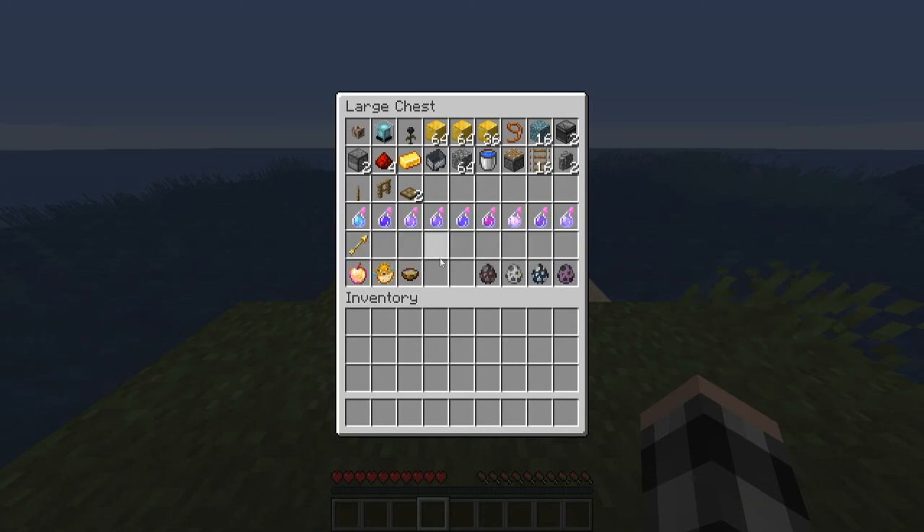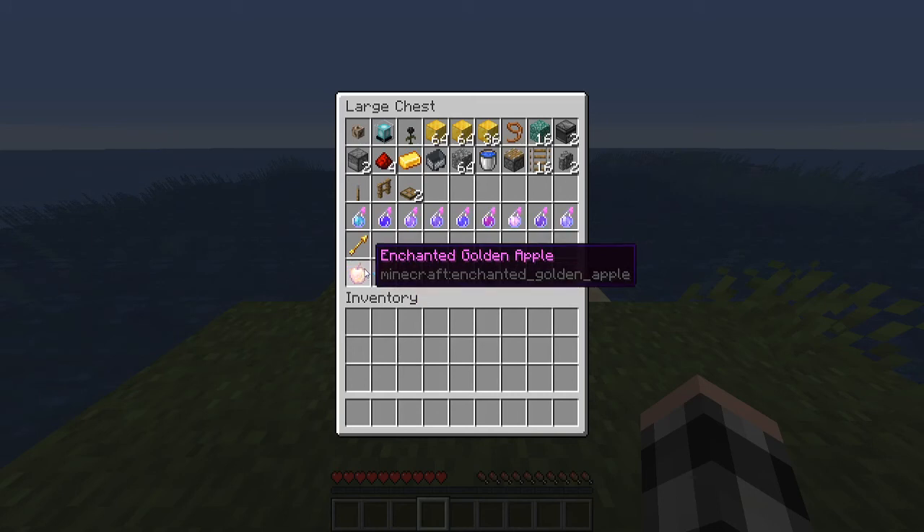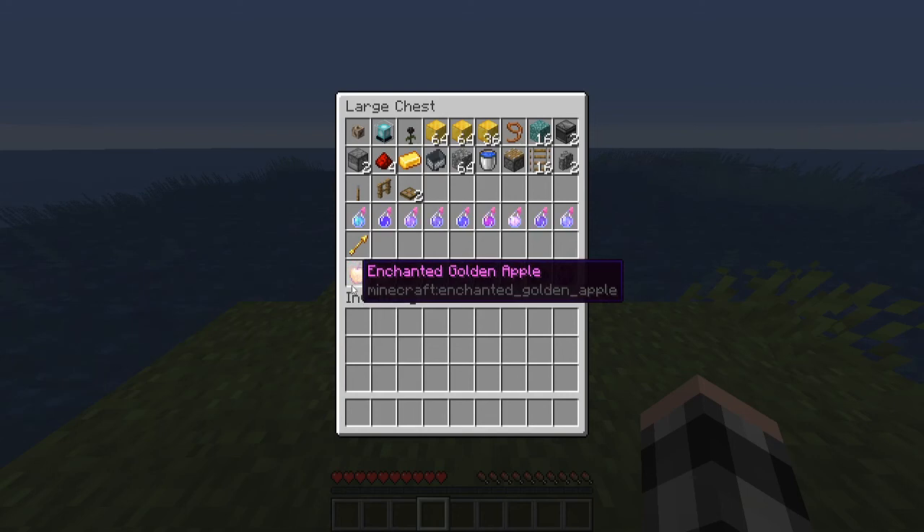For spectral arrows, you can get them from bastions — bastion chests are something you'll usually loot anyway — or you can craft them by taking an arrow and putting four glowstone around it. For enchanted golden apples, you can only get them from certain structures: desert temples, treasure bastions, ruined portals, mansions, and mine shafts. The main source is desert temples, just because there are so many and each has four chests.